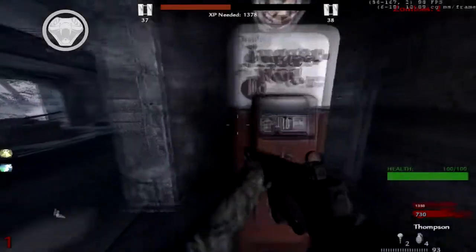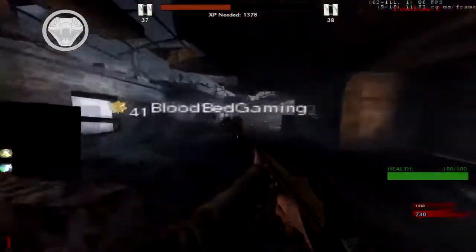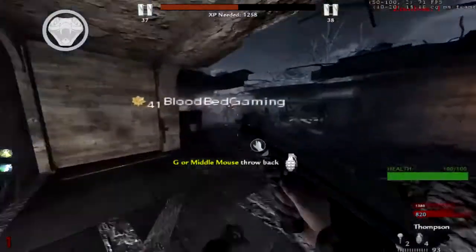I opened up this door. By the way, jug is up here — just repairing it now, it takes like five to seven seconds to repair. That's repaired, so we can get jug and stuff. I think we should start letting them in so we get some extra perks.